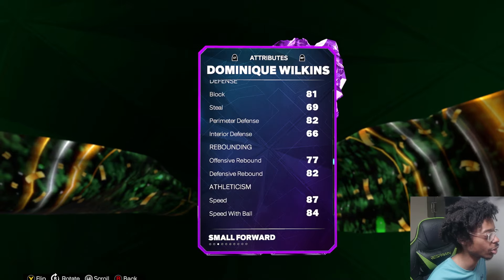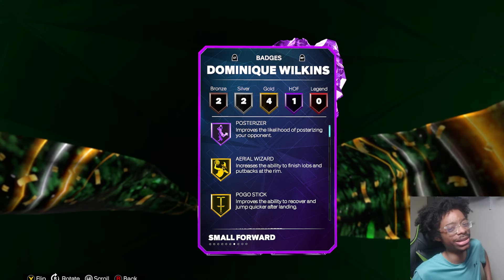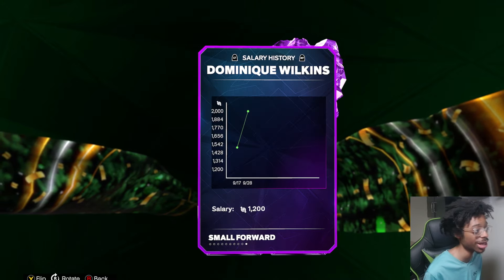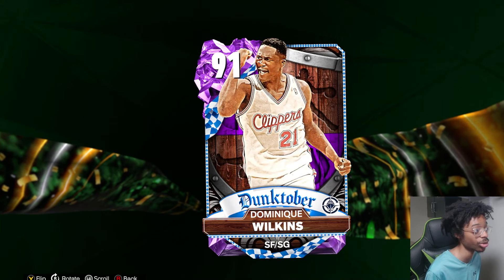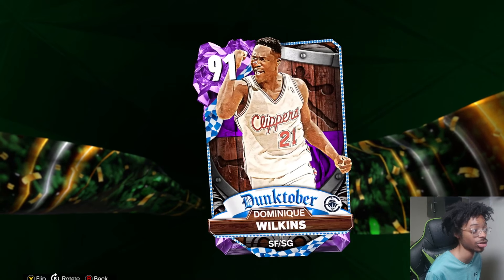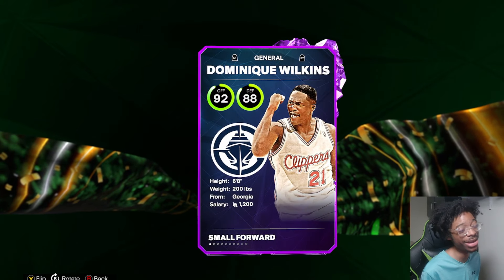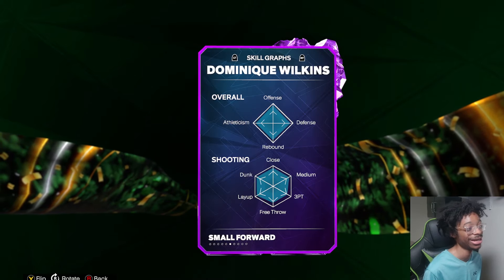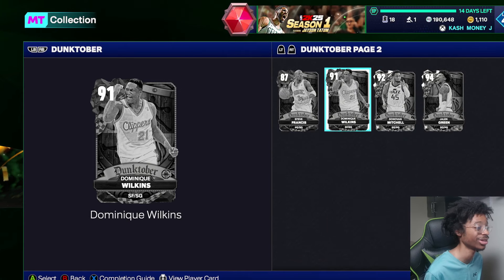He's got 90 drive and dunk, 84 ball handling, 87 speed. Dominique isn't bad. His jumper isn't ideal, I'm being honest — I use his jump shot — but for a 6'8 shooting guard, if he's not an exchange set, which would surprise me, this card is really solid as an Amethyst. He looks really good on paper. For a 6'8 budget card, he's one of the better options. If there's an exchange set he's gonna be up in price, but I think there is one.